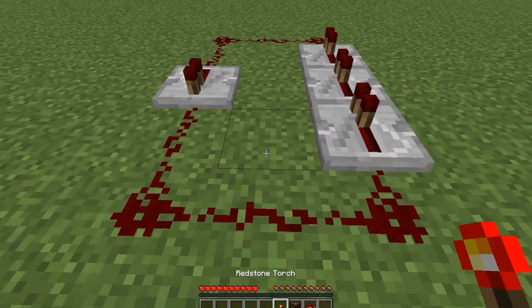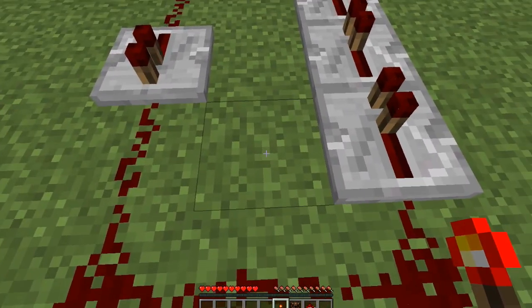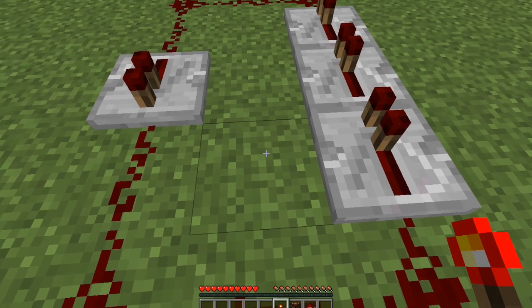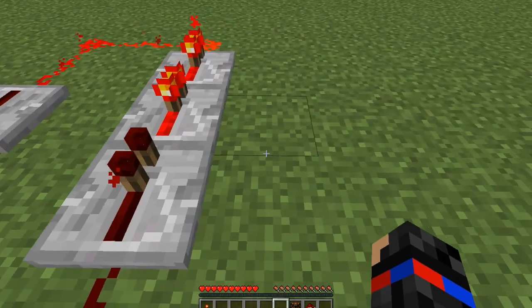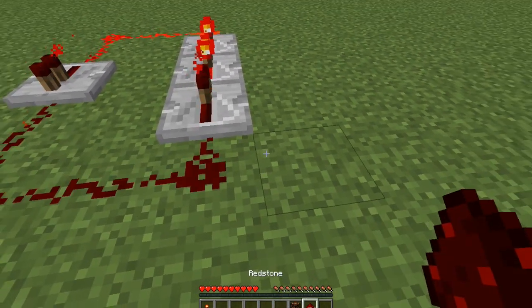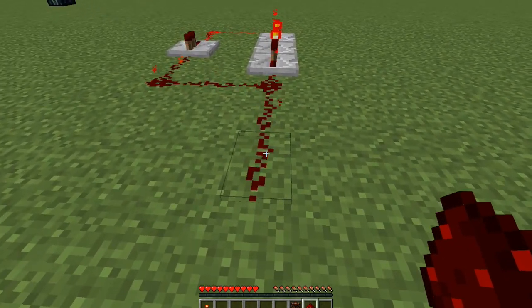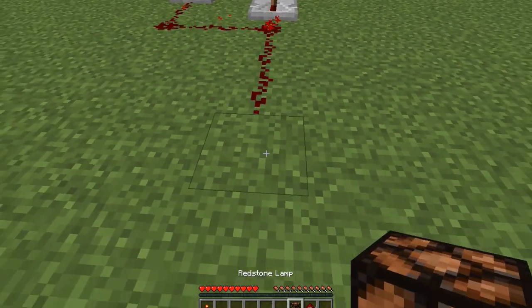Then we get a redstone torch. We have to place it on this block, and then after we place it, we have to immediately destroy it. Now we just have to get a redstone signal to put a torch, and now we have it going on and off.